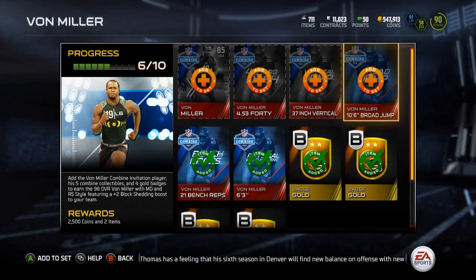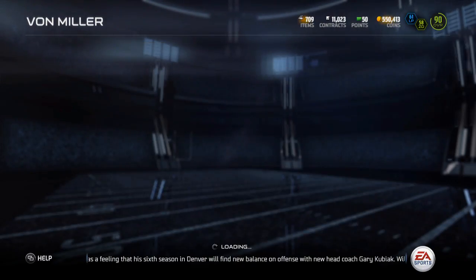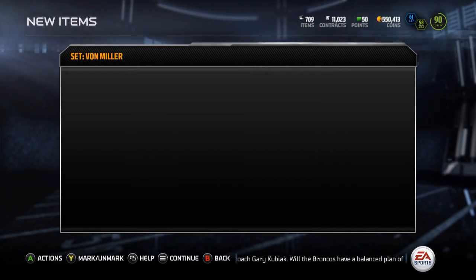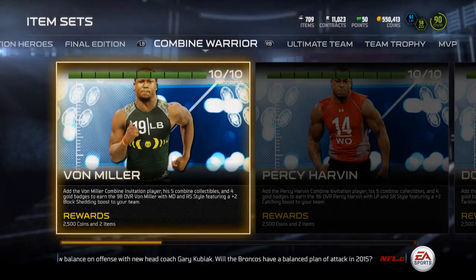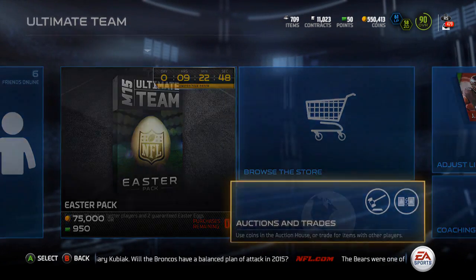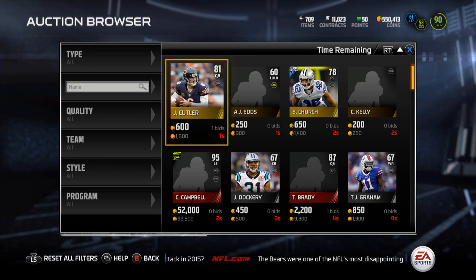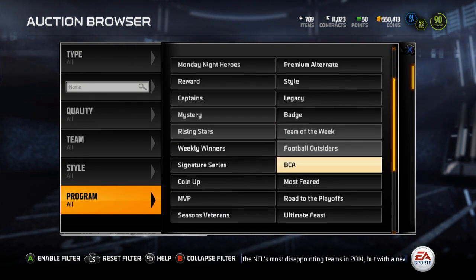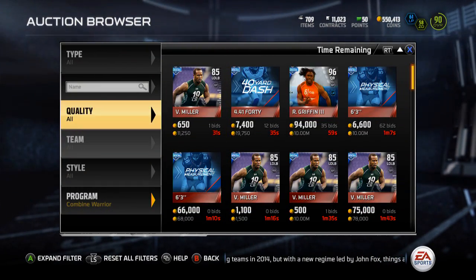I'm really happy I'll be able to finish up Combine Warrior master, so that'll be nice. Miller 40 and then the Von Miller item — we got that 98 overall Von Miller. I'm going to look up their prices. I think I paid like 70k for each of them, roughly 70-80k for Von Miller and like 60k for Percy Harvin.